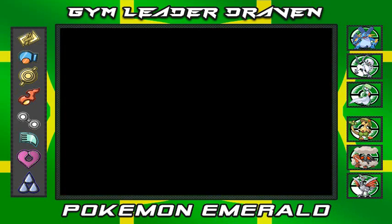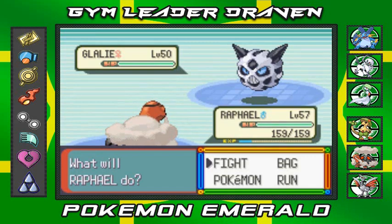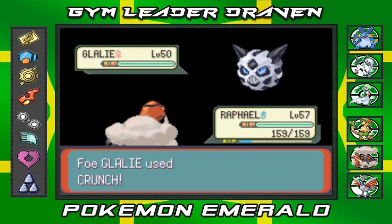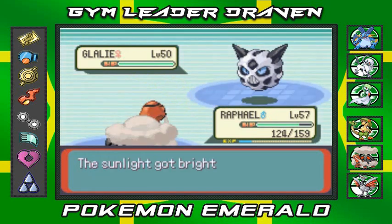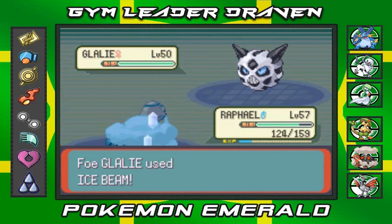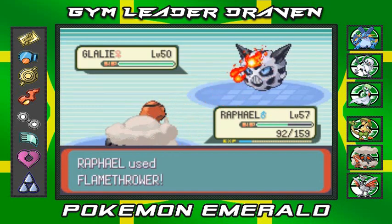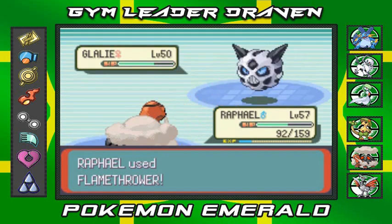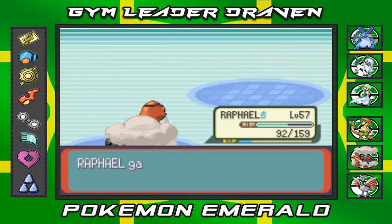Raphael is ready to kick some butt. Let's use Sunny Day right here — we're really gonna mess Glalie up with Sunny Day and pump up our energy. Sunlight is bright and you are sweating — you're gonna melt! This is what you call strategization. Here we go — Flamethrower! Oh yeah, that's the way the cookie crumbles. No more Glalie!